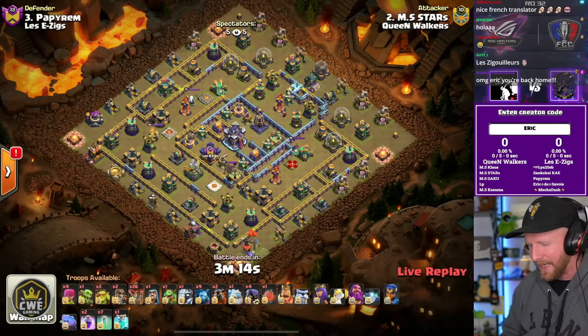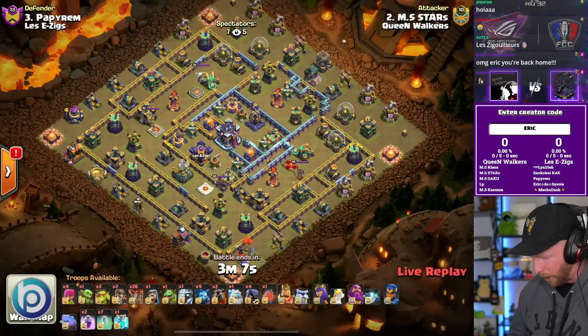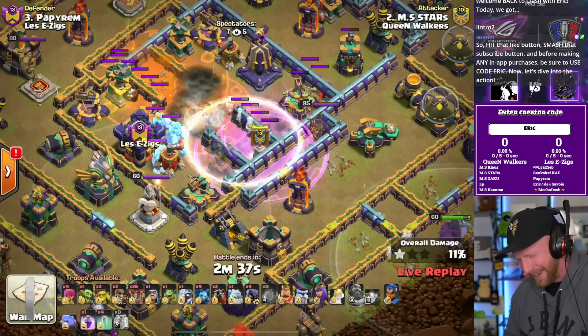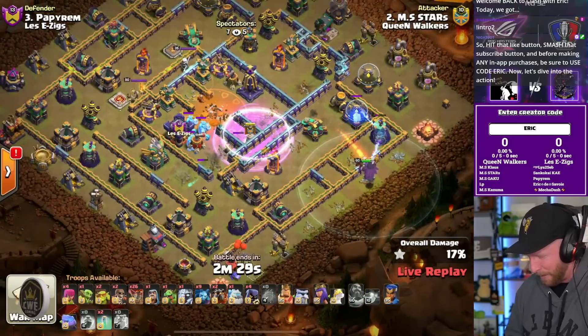Lesse Ziggs will be on defense here. Stars starts us off with the super archer clone bomb into kill squad lalo. He'll use the warden to go all the way through, and look at that — he's going to land directly on top of a poison tower, but he gets it to throw with the blimp and then sails past it, landing in the safe zone behind it. That is actually really clever.